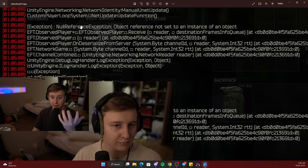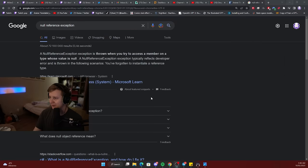I recommend restarting the game if this happens. A null reference exception is thrown when you try to access a member on a type whose value is null — it typically reflects a developer error. One scenario is when you've forgotten to instantiate a reference type. So basically, BSG just forgot that enemies need to render on our screen. Jokes aside, I hope this helps you handle the invisible player situation. We're all hoping for a proper fix.